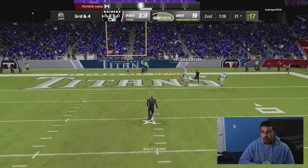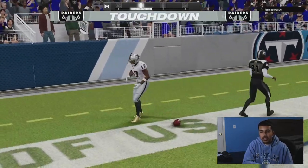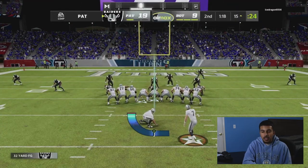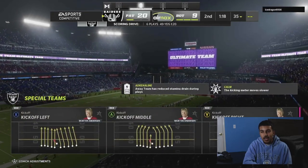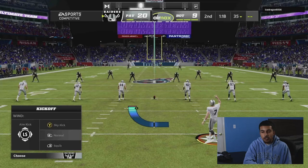On verticals I see Davante Adams absolutely torch Night Train Lane, so I keep that in mind. I throw it early — he gets it at the back of the end zone, perfect timing dot. We go up 20 to 9. I would have liked to clock it right there, but it was third and nine — I had a wide open touchdown and I had to take it.